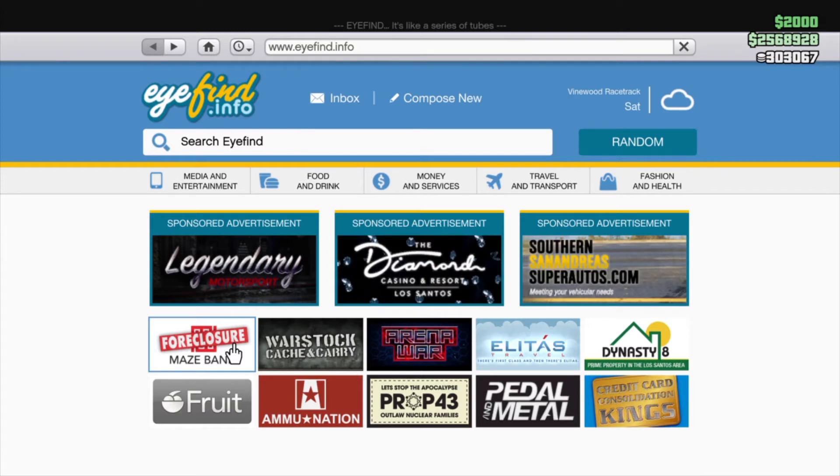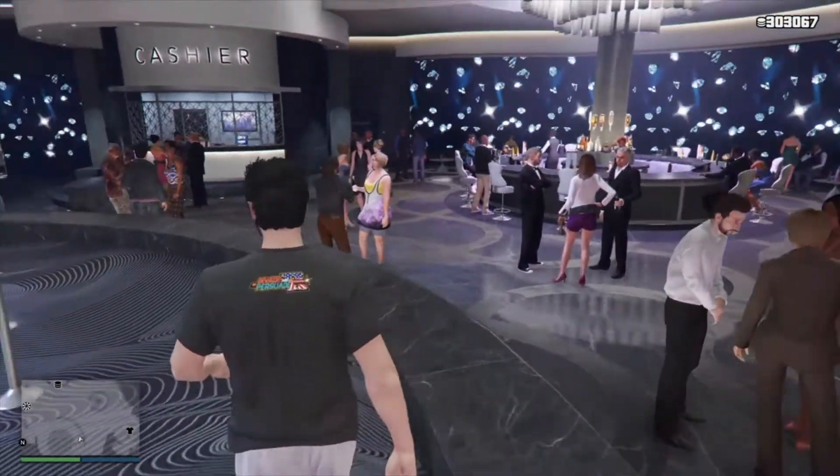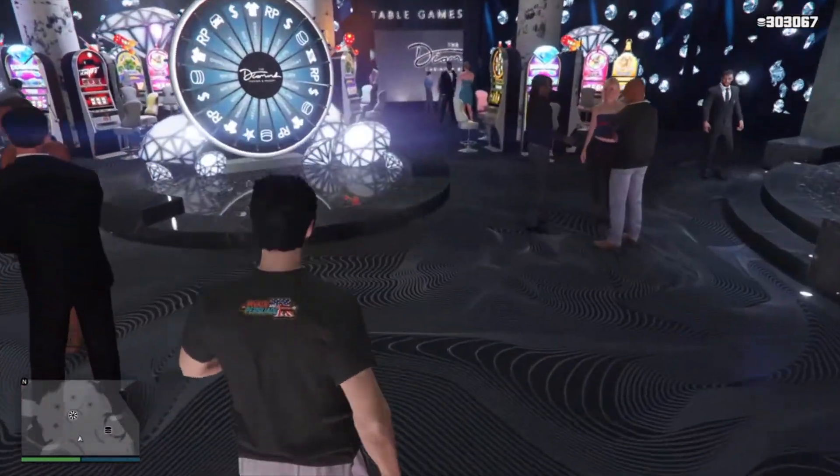That's about it that's on sale this week — no businesses or anything like that, just the CEO office. What we're going to do is spin this wheel, see if we win the car, and then we're going to go test drive one of the Twitch Prime cars.